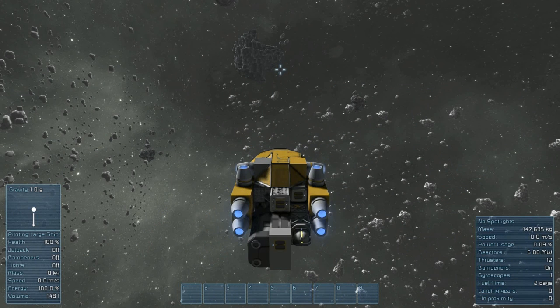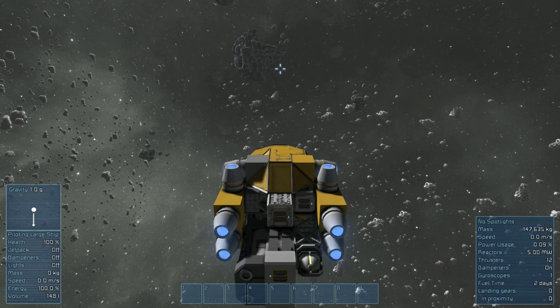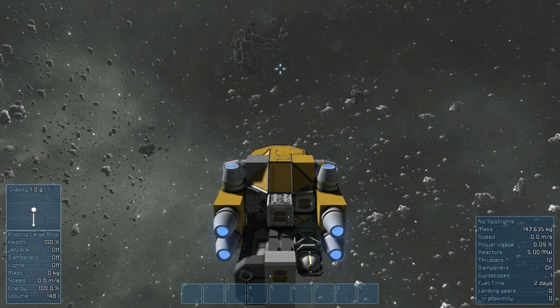Here we are on our ship. On the right-hand side you can see mass, speed, power usage, and reactors. Thrusters and dampeners are shown too. Dampeners will even you out — if you go forward and take your foot off the throttle, dampeners will compensate and slow you down to a stop.